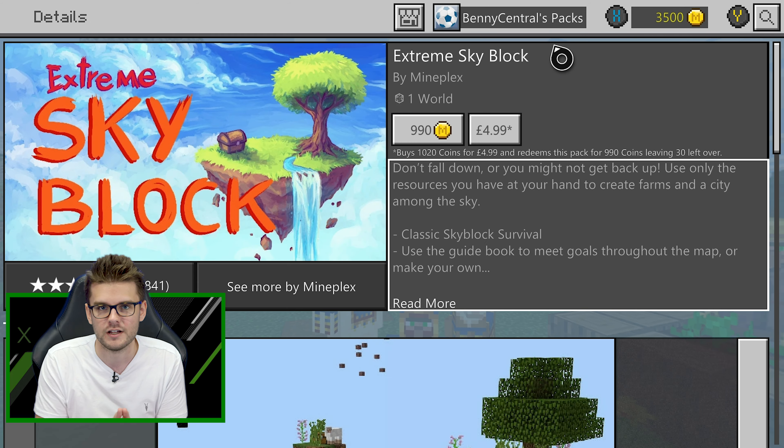Once you've purchased the world, you're going to want to create one. Select 'Create World' and you'll get a screen where you can name the world and change different game modes, but we want to keep everything as default. Then head over to 'Create' and it will boot up Extreme Skyblock for you to play.